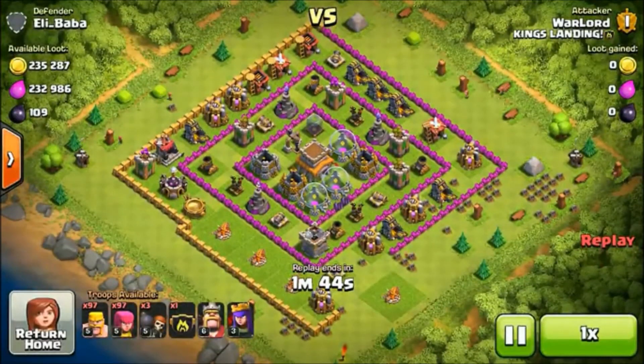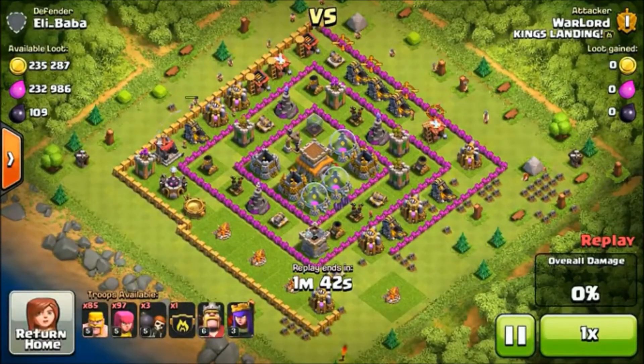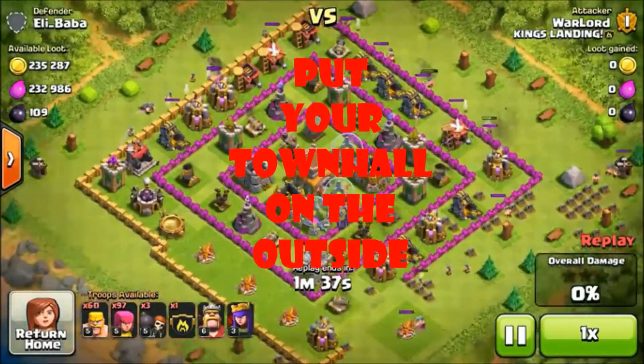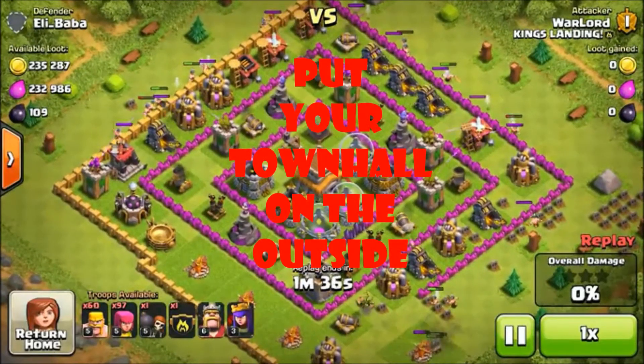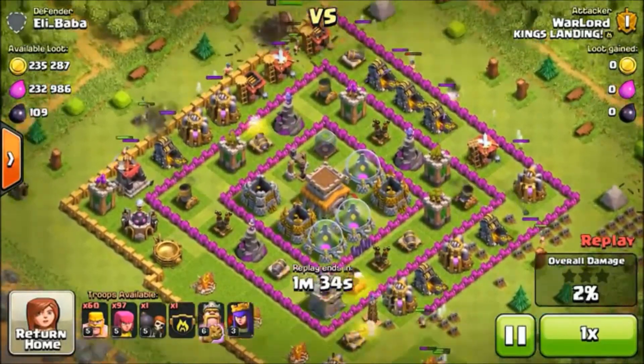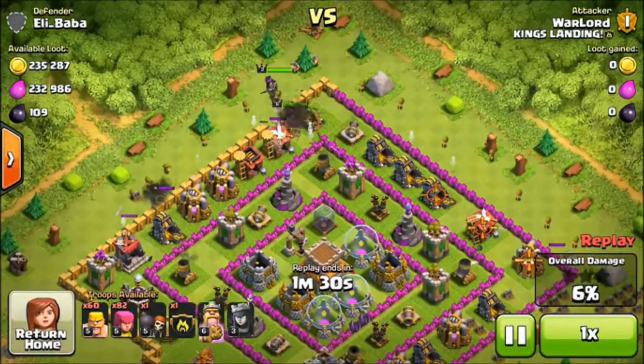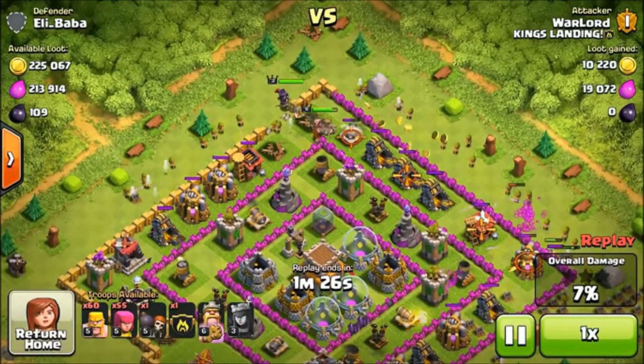The first thing you need to do to recover your base is to put your townhall on the outside. Putting your townhall on the outside will simply help you get a shield for about 12 hours and defend your resources, because a lot of people just snipe townhalls when they are doing a trophy push. So that is really going to help you.